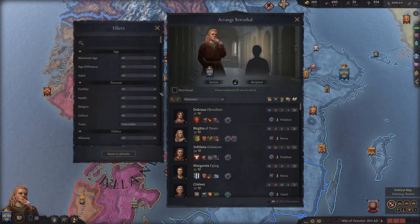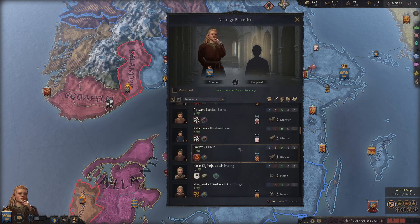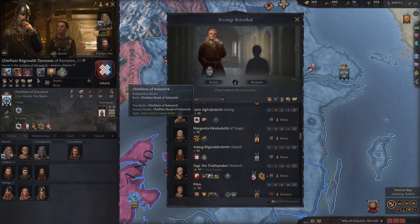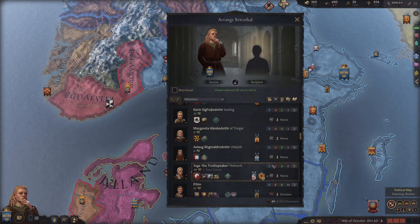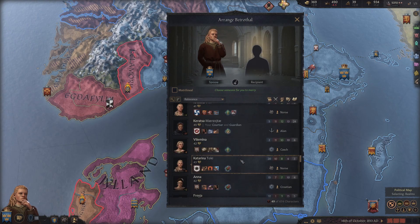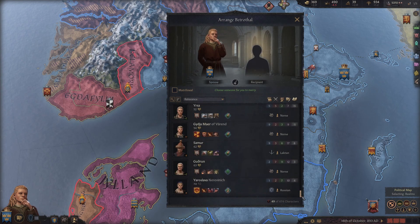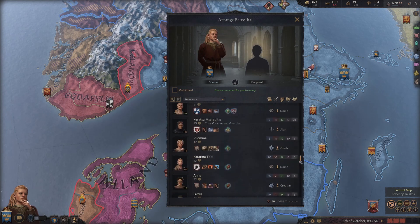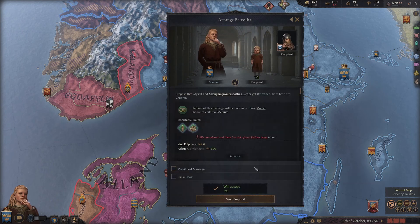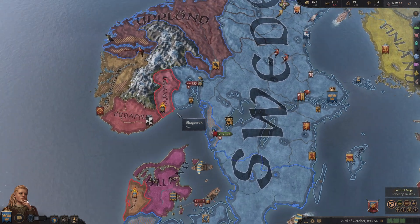We're not betrothed - let's see who we can marry. Give me someone with like a genius - give me a genius or Herculean or something. Here's a young genius right here. It's not a very powerful alliance, but this is someone that likely will be a good wife once she comes of age. We're 14 - it's not too much. A 14 year difference - that's not that big of a deal. We don't lose any prestige for doing that alliance. Let's make that betrothal.